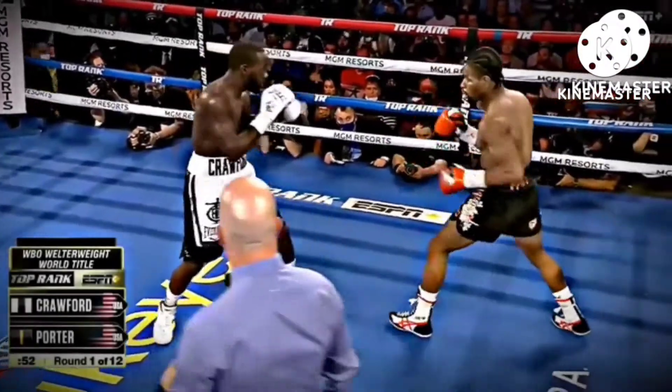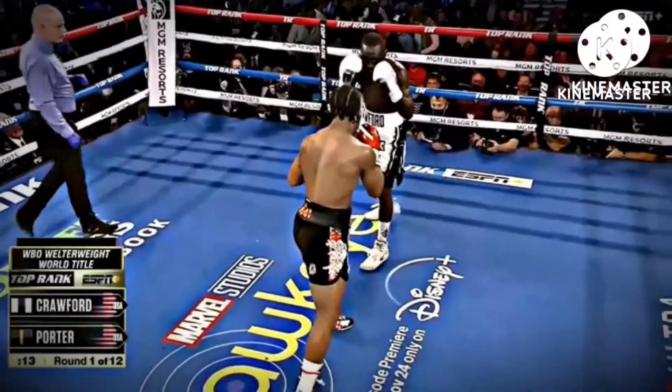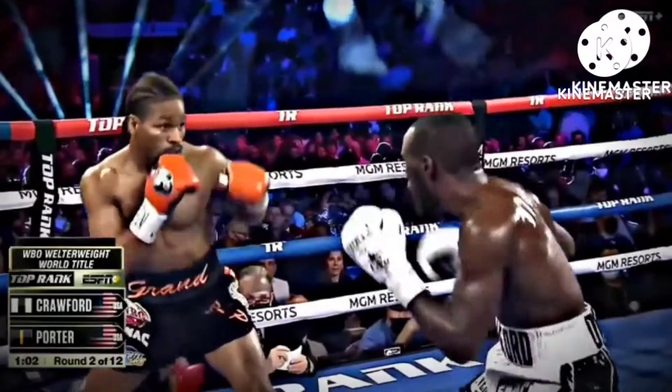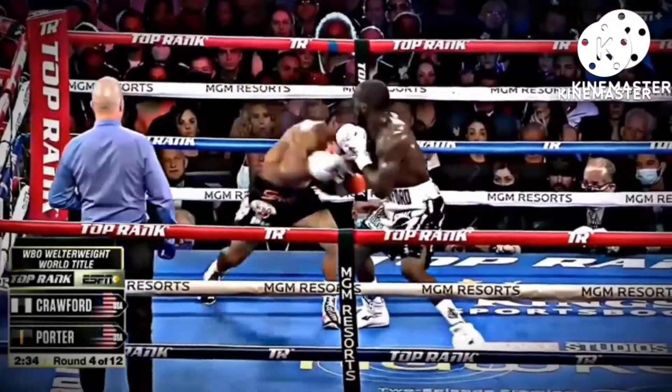Orthodox stance, trying to get a reaction out of Sean Porter. Now it's time to set the trap. Porter, overly aggressive with his counterattack, walks right into the kill zone. Crawford quickly to the back foot and countering with hooks to the head and body.